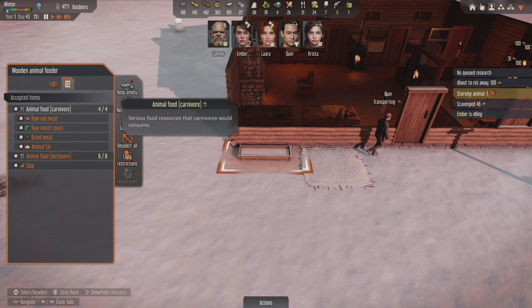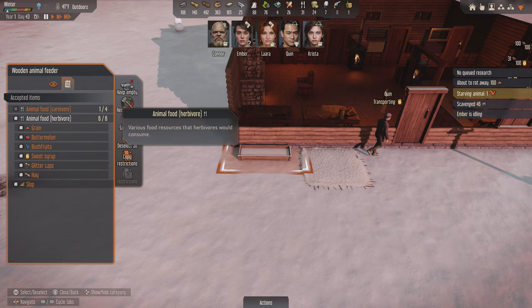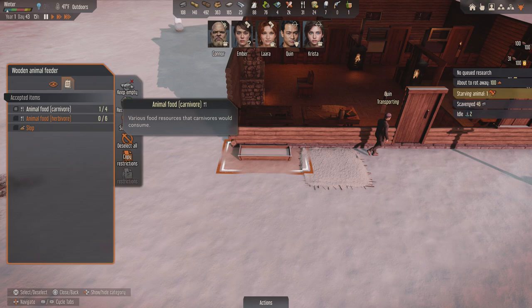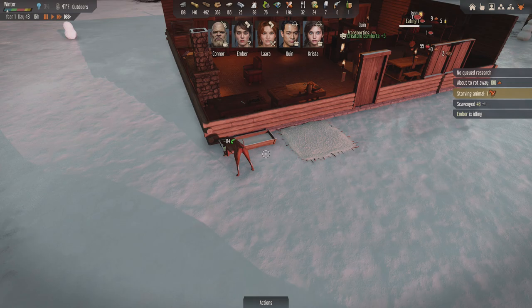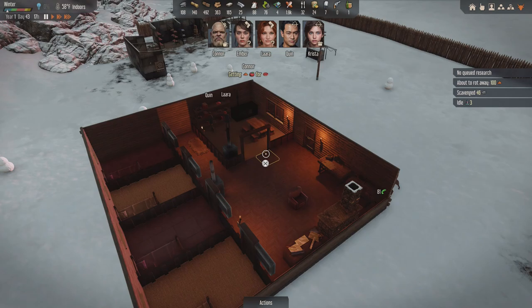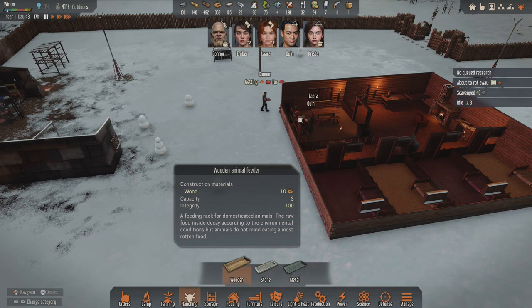Alright, so now we need to set this up to have meat - raw insect meat. Yeah that works fine, he'll eat that and he'll love it. We don't want the herbivore meat on there, and we don't even make slop. Alright, so if they get some meat onto that then he'll have some food to eat. Get you some grub. So he'll no longer be starving - excellent. Everybody's just hungry.